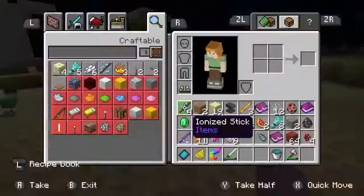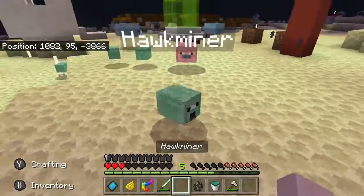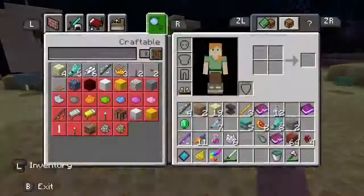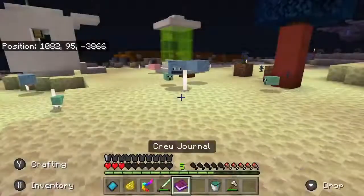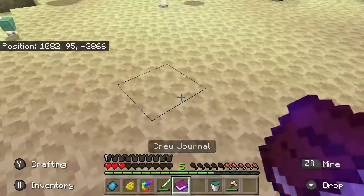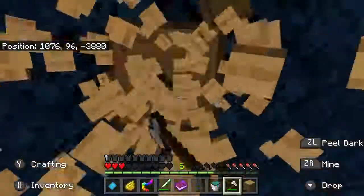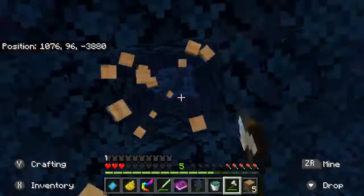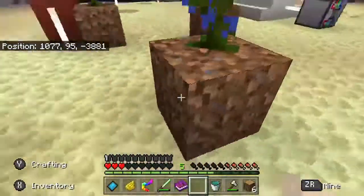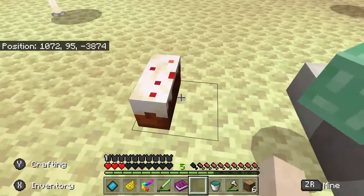Welcome to episode 3 of Stranded in Space. We're checking out these pornox — they look like cows, pigs, and chickens with different names, plus a few weird snake creatures that attacked us. There's a crude journal but I don't think I'll read that. Let's chop down this tree that finally grew. We're gonna have to go for a wooden pickaxe and then use it to find cobblestone and make a stone pickaxe.